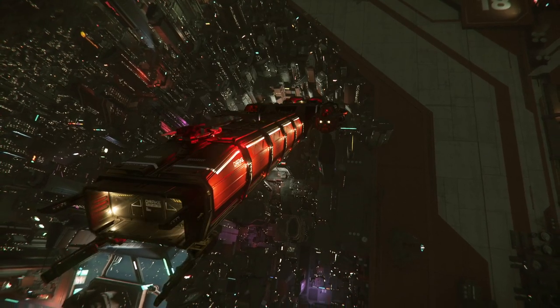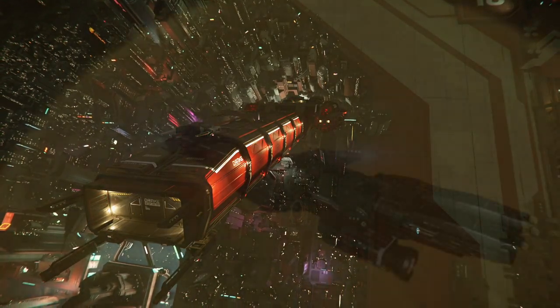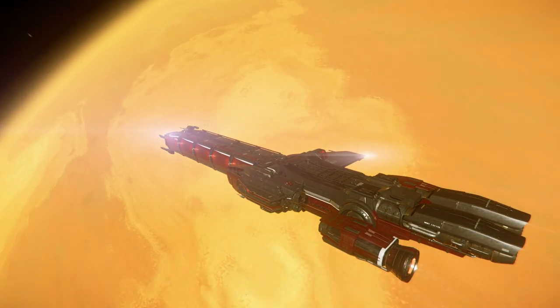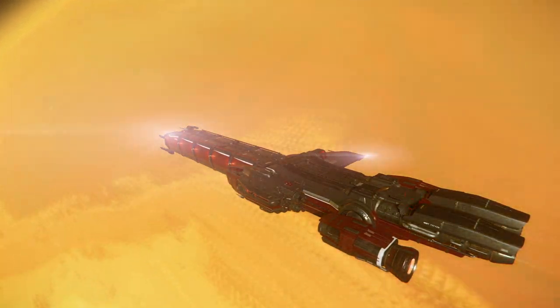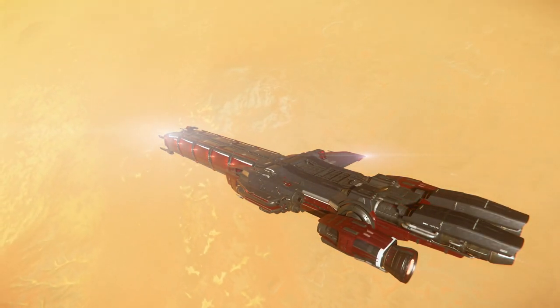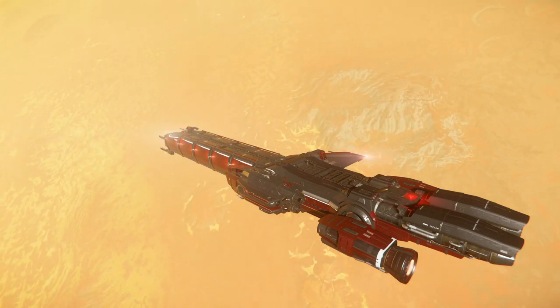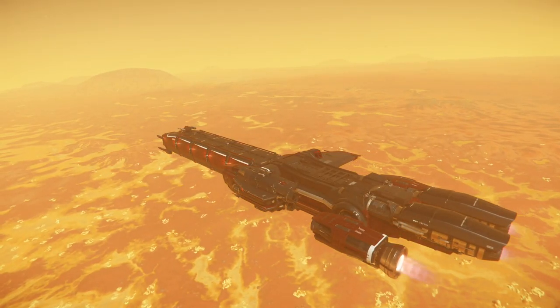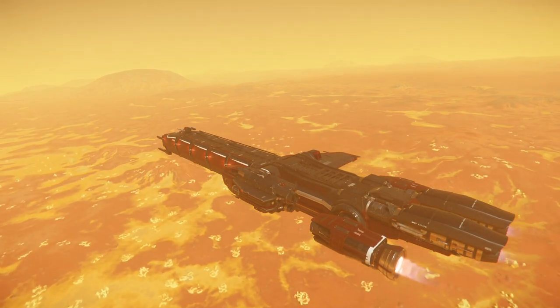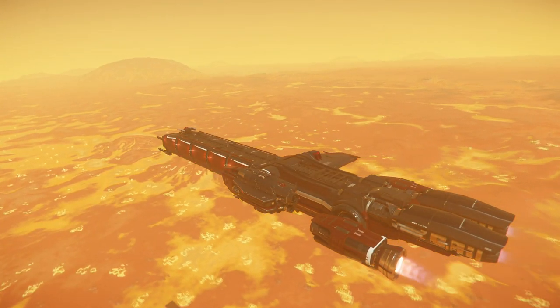Historically they have a spotty past, with many in the Verse loving their designs and the success of vehicles like the Cutlass Black, a versatile and popular vehicle used by many. Drake has a history of not asking about the purpose their vehicles are going to be used for, and this makes them very popular among pirates. With designs from the seemingly thin-skinned Buccaneer to the more durable and tough Caterpillar, these are favorites for everyone.